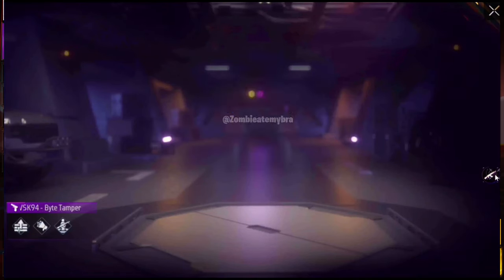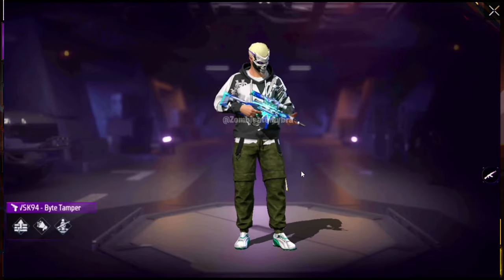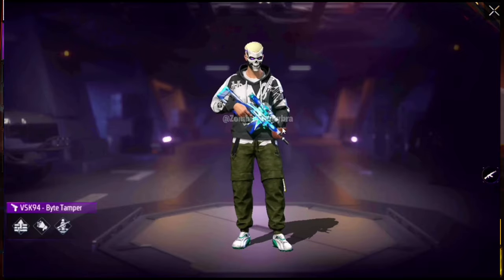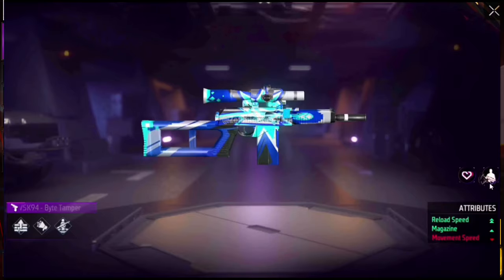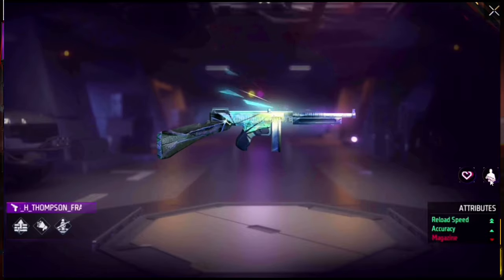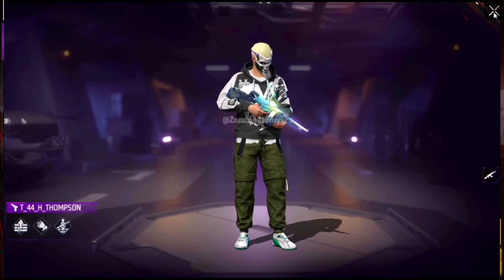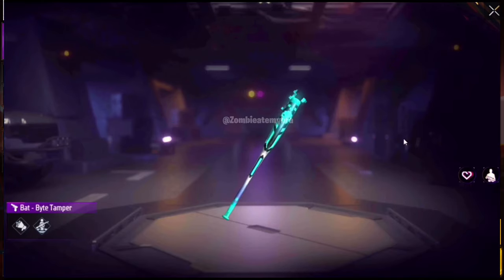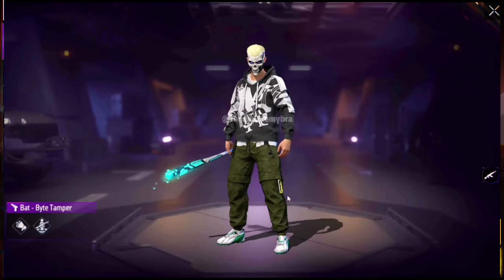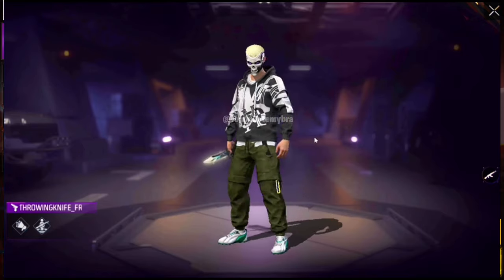First of all we have the VSK94, which is one of the new guns added to Free Fire not that long ago — we have a gun skin for it. This one is for the Thompson; it's going to give you reload speed plus two and plus accuracy. It's called the Thompson Fragment. We also have a bat called Bite Tamper.